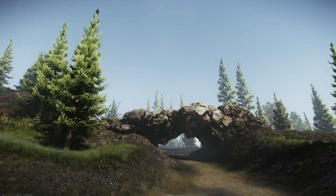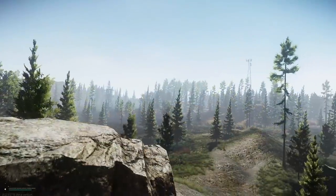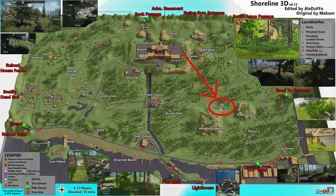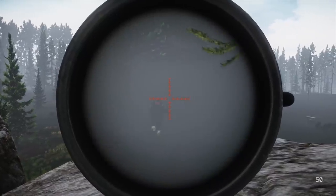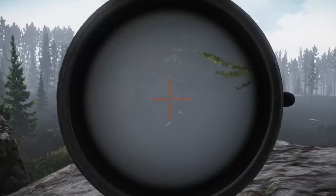First off, we have the Arch Rock, located near the weather station and fairly close to the road to customs spawn. This spot is somewhat exposed to people rolling up behind you, but I generally like to use it as an early game strong point when I spawn on this side of the map. From this spot you can catch anyone making a straight shot from their spawn to resort or to the weather station.